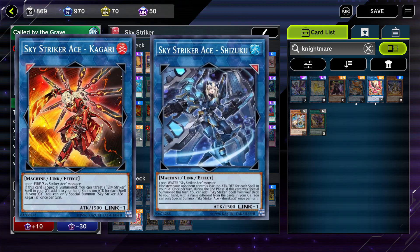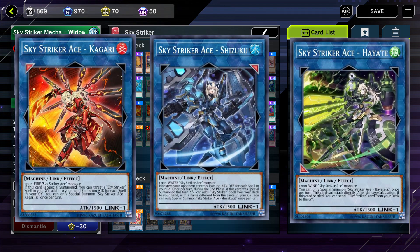Shizuku, which allows you in the end phase — if a special summon occurred this turn — to add a Sky Strikers spell from your deck to your hand. And Hayate, which allows you to attack your opponent directly, and after damage calculation, if this card battled, you can send one Sky Strikers card from your deck to the graveyard. All these monsters make the deck so fun and versatile.